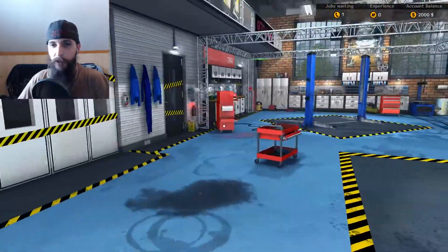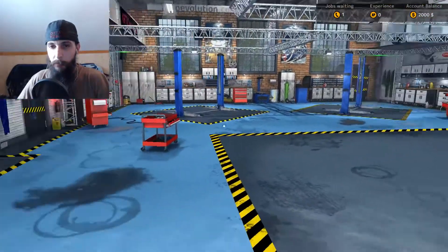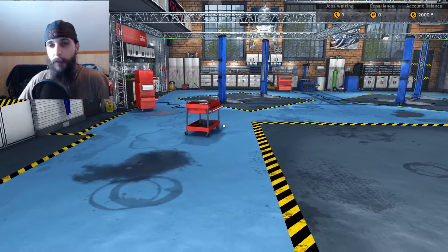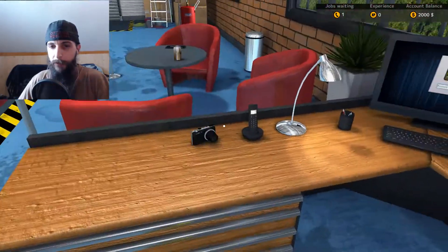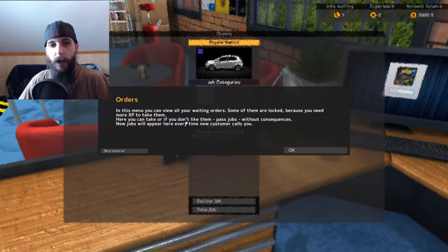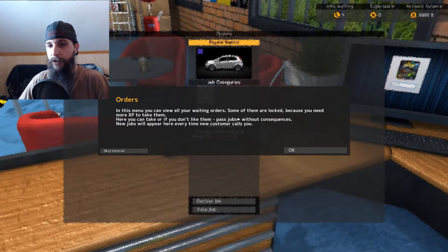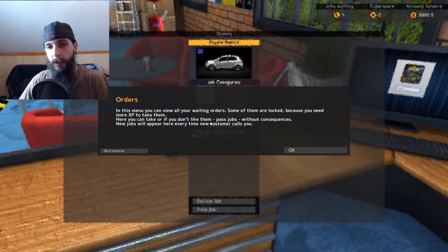Man, this is a nice looking shop. I wouldn't mind having a shop like this in real life. Alright, where's my phone? In this menu, you can view all your waiting orders. Some of them are locked because you need more XP to take them. Here you can take, or if you don't like them, pass jobs without consequences. New jobs will appear here every time a new customer calls you.